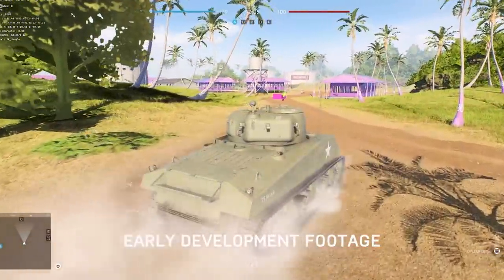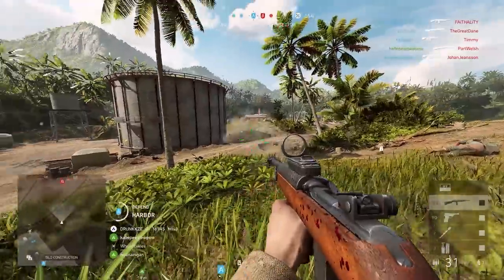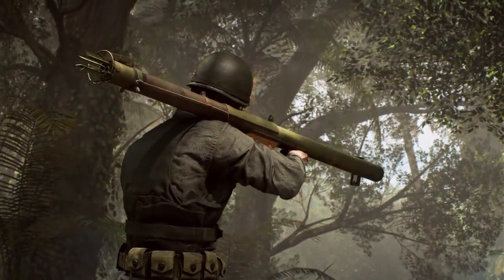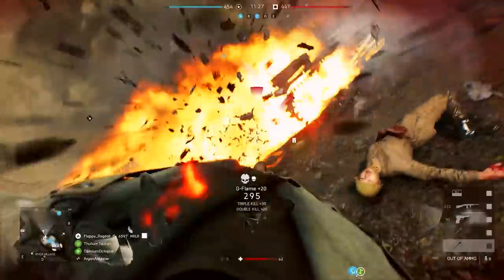First of all, the biggest thing: a release date for Chapter 6, Into the Jungle. The chapter is going to start on February 6th, which is next week, and it's launching with the brand new map, Solomon Islands. This map is a little bit smaller than the previous three Pacific ones from Chapter 5. It's a bit narrower, a bit more intense, and it's mainly focused around infantry gameplay.